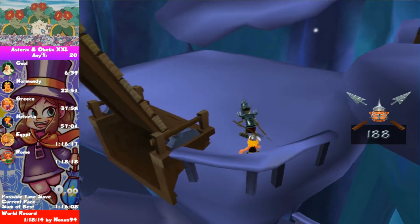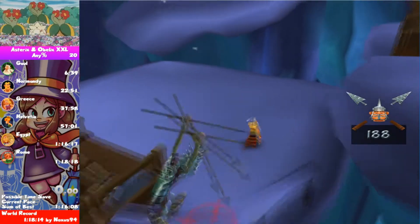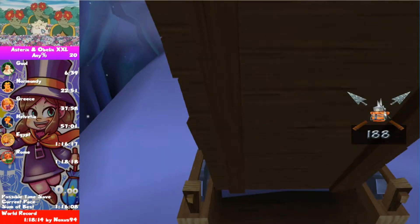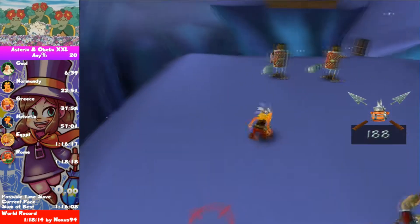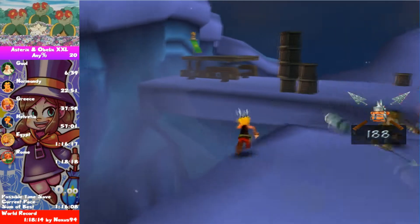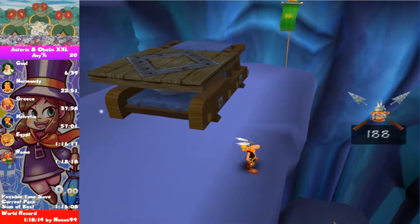As soon as you touch this bridge, you automatically get boosted upwards and you can jump through those bridges. The only thing you have to do is to be careful not to be pushed down. And so you can skip this lever down there.